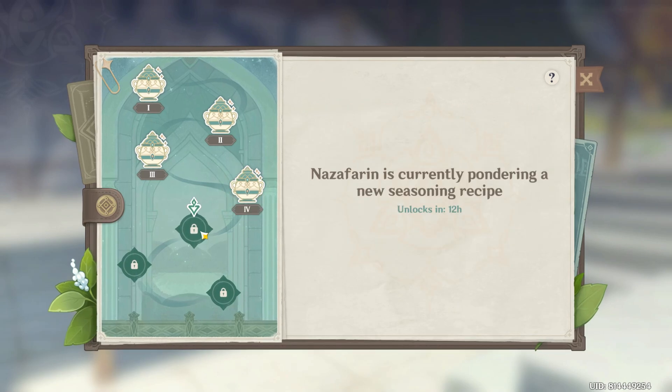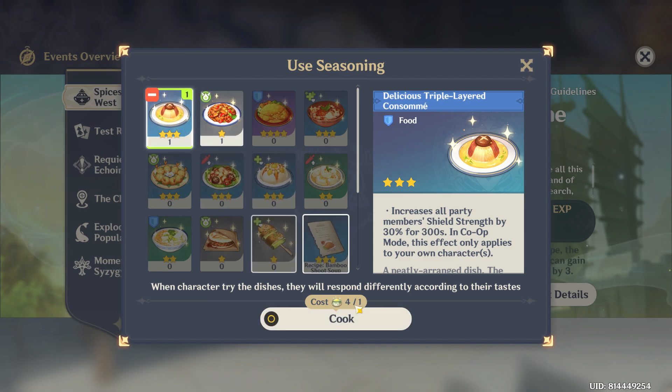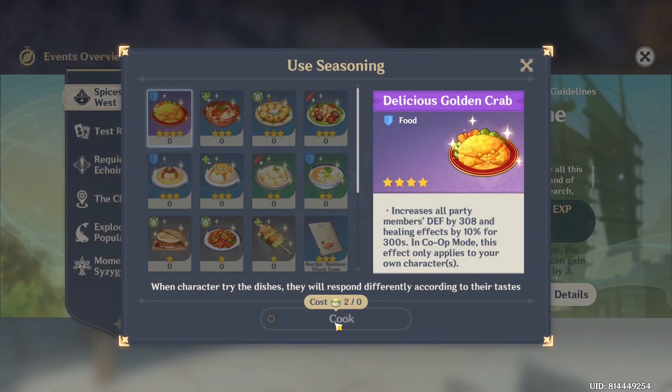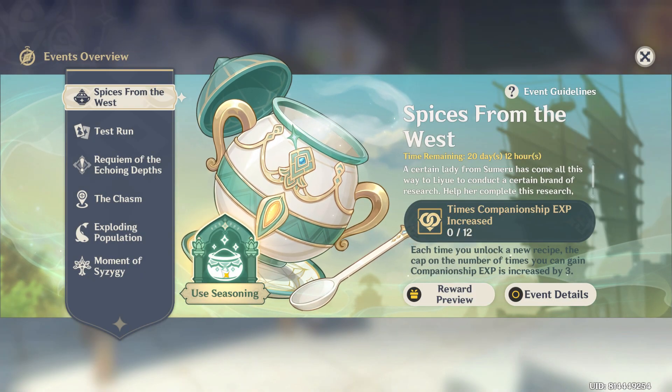Oh. Rib. Use seasoning. Cost four of... wait. Delicious triple layered consomme. Cook. Delicious stir fried filet. Do these seasonings just go generically?